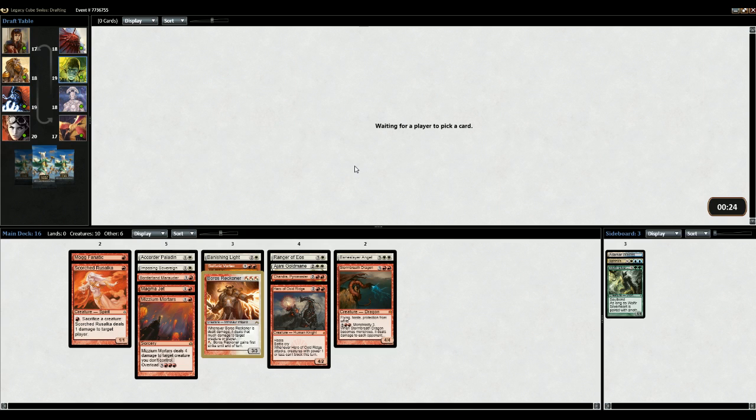So we have five or six early creatures at this point, and we definitely want more. We have a decent late game - Chandra gives card advantage, Baneslayer and Stormbred are just good creatures, especially Baneslayer. I'm not sure if I've played the Ranger of Vias already. I think I want at least two more one-drops. They better be good.